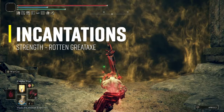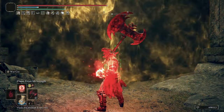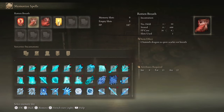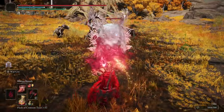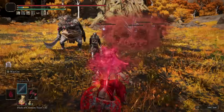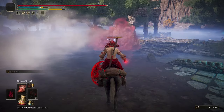In this build I use the basic buff incantations Golden Vow and Flame Grant Me Strength, and also one incantation that helps with swarms and groups of enemies and rot buildup — that's Rotten Breath or Ekzykes's Decay. I personally prefer Rotten Breath because you can use it while mounted, it spreads farther, and has less FP cost despite the lower damage.